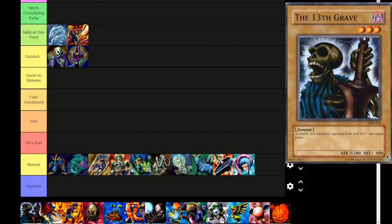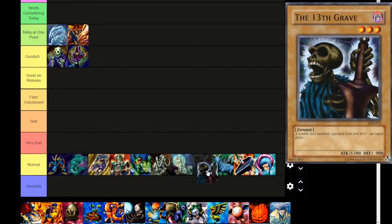This is actually the 15th card in the set, or the 14th if you don't count the secret rare at the beginning. The 13th Grave is a Dark attribute, level 3, zombie type monster. 'A zombie that suddenly appeared from plot 13 — an empty grave.' 1200 attack, 900 defense. I guess this is slightly better than Mammoth Graveyard and Silver Fang, which I think is fun.